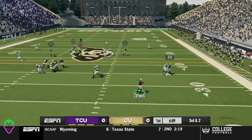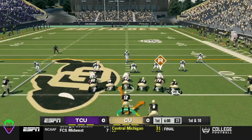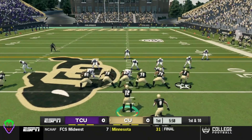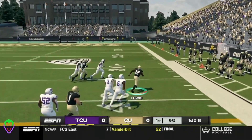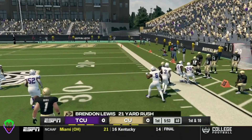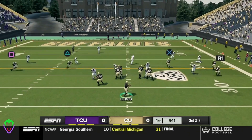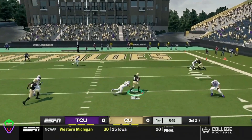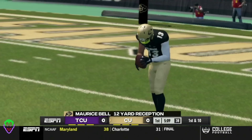Lewis drops back here on the first drive for the Buffaloes. Hits a wide open Bell in the middle of the field, sets up a first and ten. In motion — Lewis to the outside, can he get down the field? Steps out of bounds on a 21-yard rush. Third and three, Lewis drops back, gets a wide open Bell in the middle of the field, sets up in the red zone on a 12-yard reception.